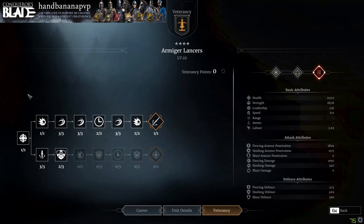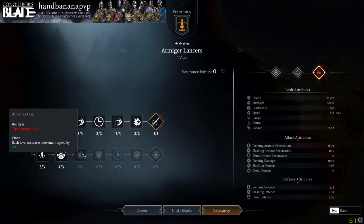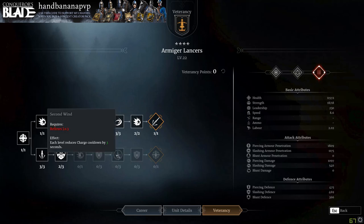All right, so for the veterancy line here, you're going to want to go 100% top line. I haven't tried the bottom line, but just with the way that this unit is set up, it already has very low defensive stats — like 475 piercing defense even with the doctrine — and I'm working on the honor nodes. On the top line, you get increased charge damage, increased movement speed so they go up to an 8.6, and they're even faster when they use their ability. They get a double strike, and then you still get a little bit of defense at the bottom along with piercing armor penetration. You also get increased normal attack damage to combine with the doctrine that they already have.